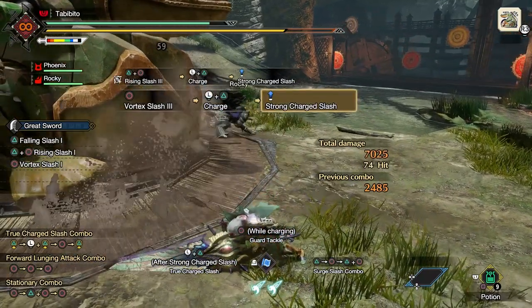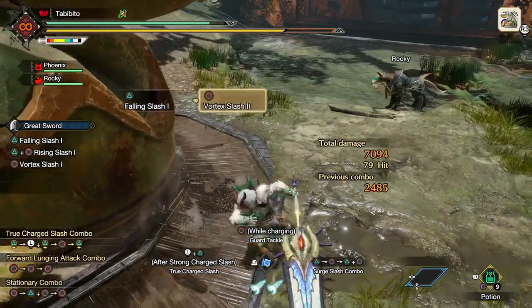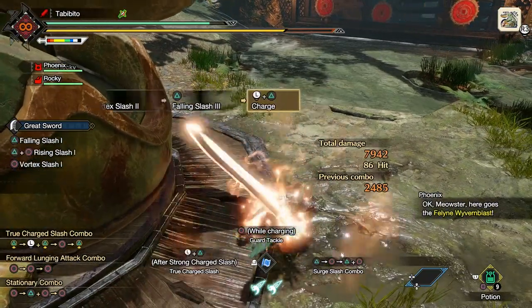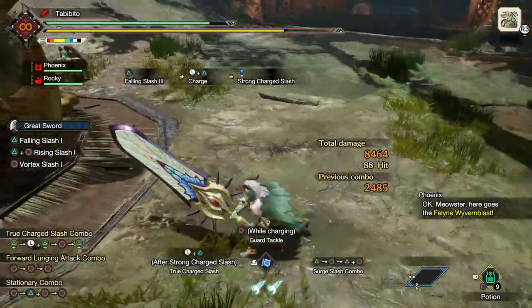Note that it can get a little bit tougher to readjust your angle when using a Falling Slash after a Vortex Slash, just because the Falling Slash comes out really quick. On the other hand, if you do a Charge Slash or even a Rising Slash after a Vortex Slash, it's actually easier to get that 90-degree adjustment.